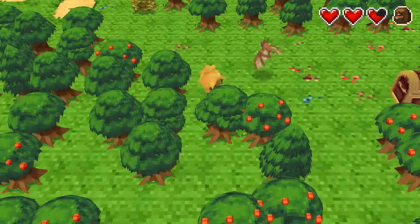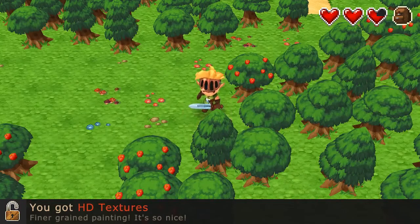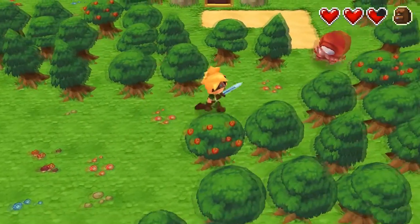You can see they just dropped hearts that I immediately use because I got hit by something. You got HQ textures — finer grained painting! It's so nice! Look at how far we've come. Does this even look like the same game?